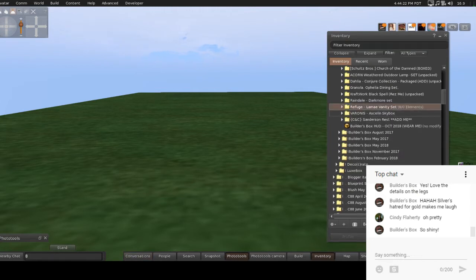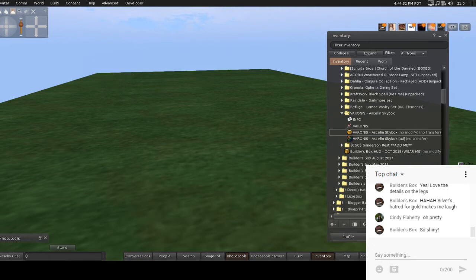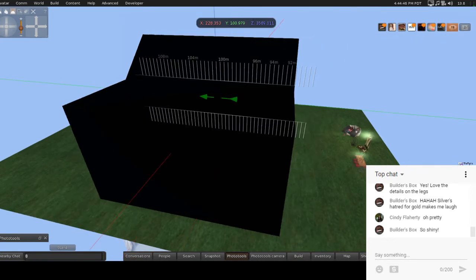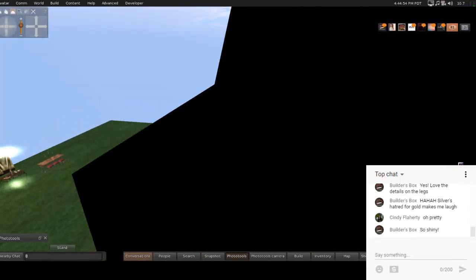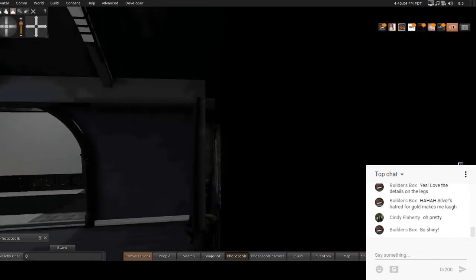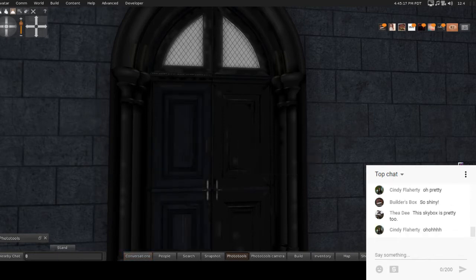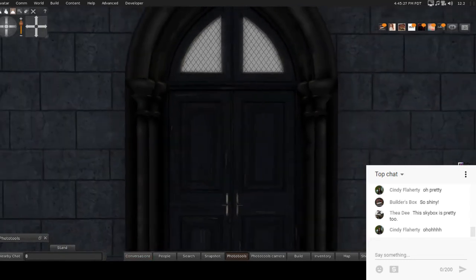Next we have Varanus — it's a skybox. I'm not gonna attempt to pronounce it. I don't know how much land impact, I hope we have enough room. Let's rez that out and take a look. Whoa, that's big — let's move that back a little bit and let it finish texturing. I think you're supposed to go in from the other side. I'm going to cam over to the other side and go through the back wall. Oh wow, look at this — it's not even finished texturing yet. I'm already loving the door detail and the archway detail.